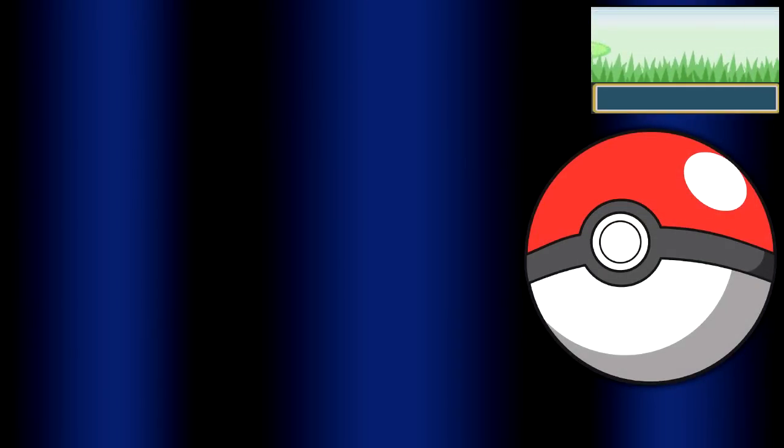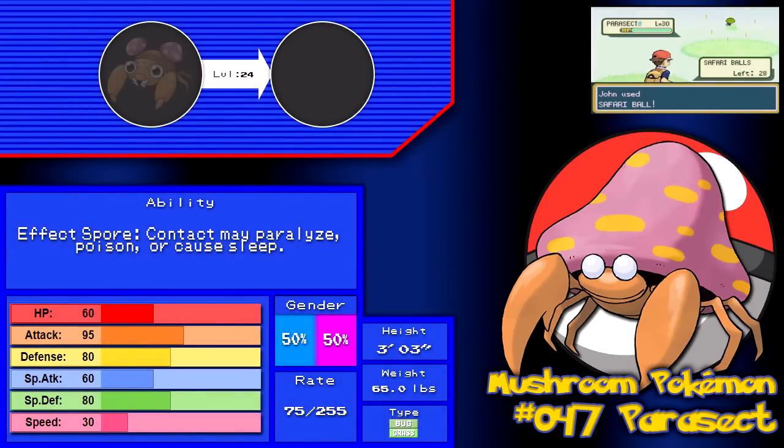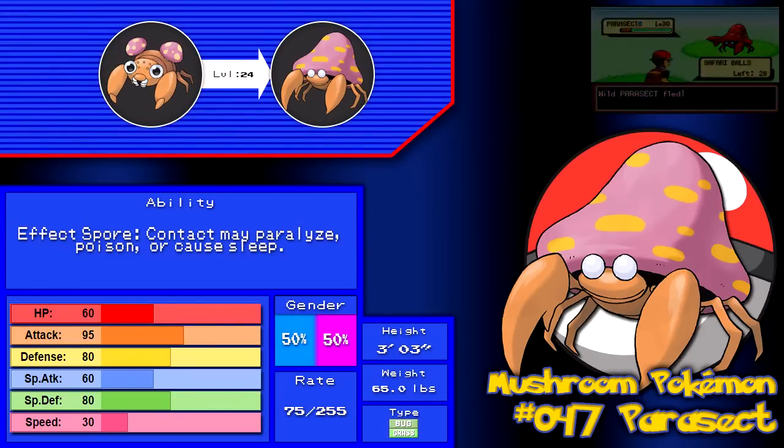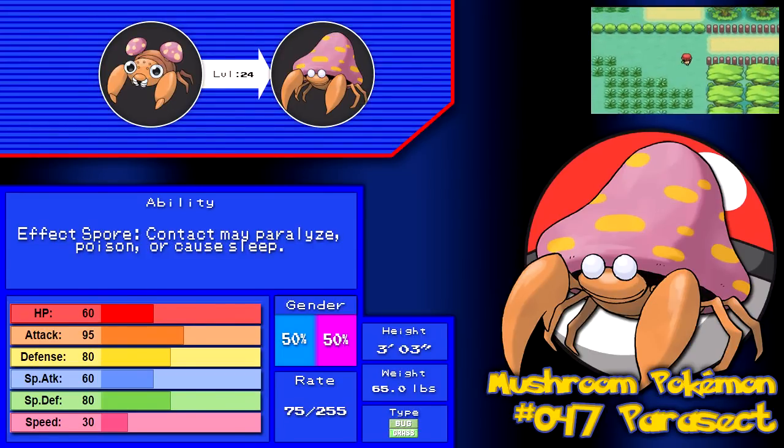Is there another Pokemon we can get? Ooh, Parasect — the evolution of the suckiest suck to ever suck. Parasect, I talked about before with Paras — it can learn Spore, which is a 100% accuracy move that puts foes to sleep, but guess what? It sucks in every other way, shape, and form, so I don't get it. Next!